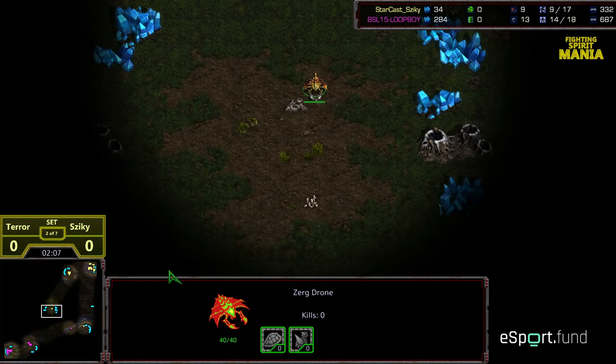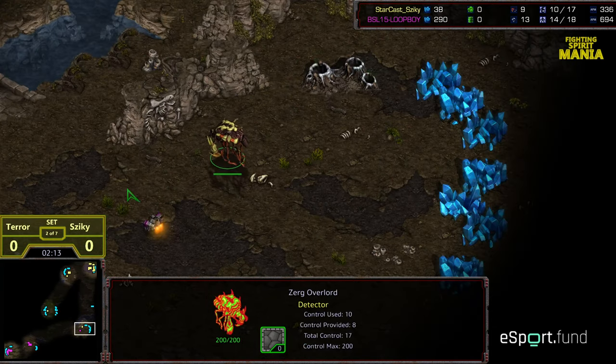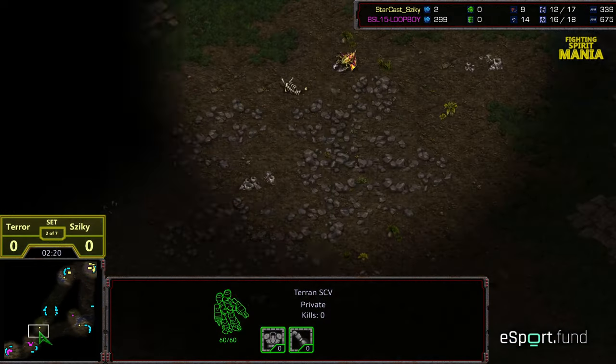Making his way bottom right, it is going to be a cross spawn scout for Zeke, but he's just checking the middle of the map. The Overlord has been scouted, so now Terra knows that his opponent is in the upper right hand corner and is making a beeline that direction.